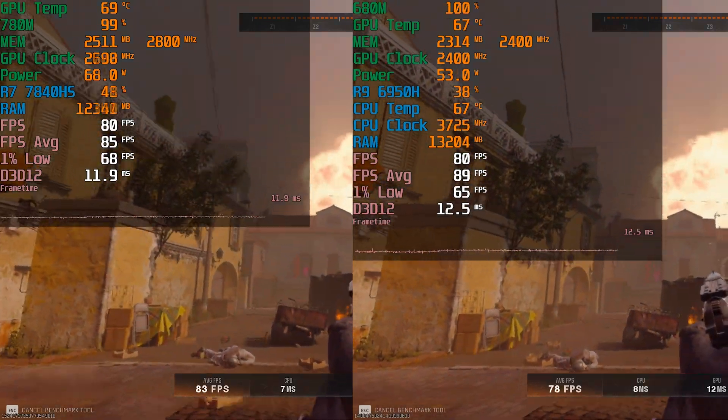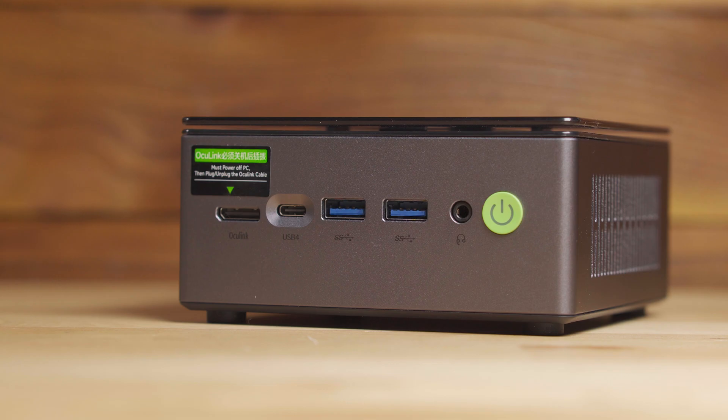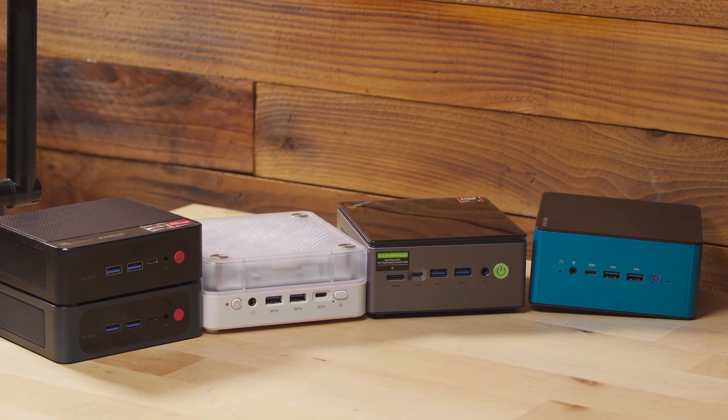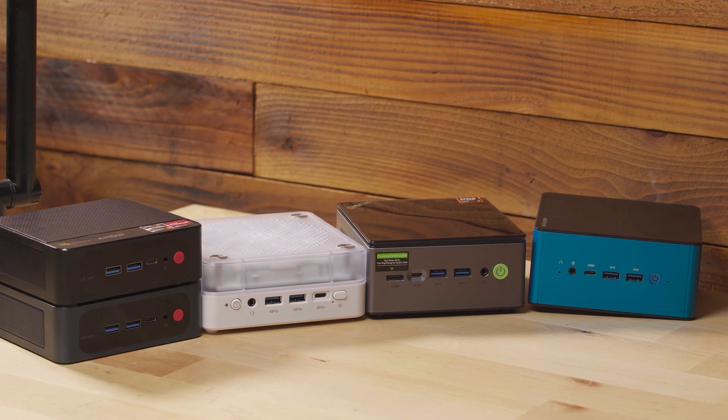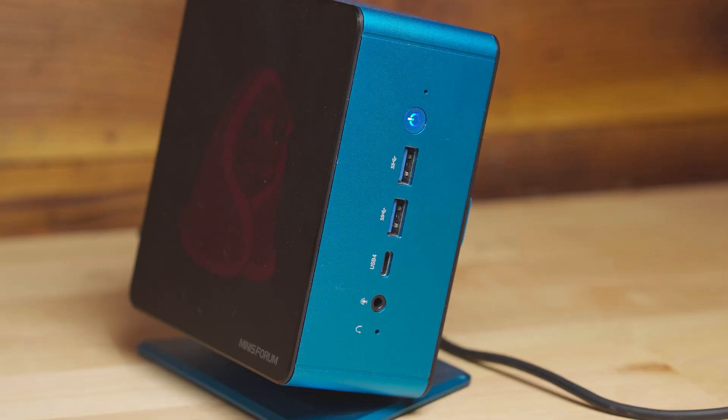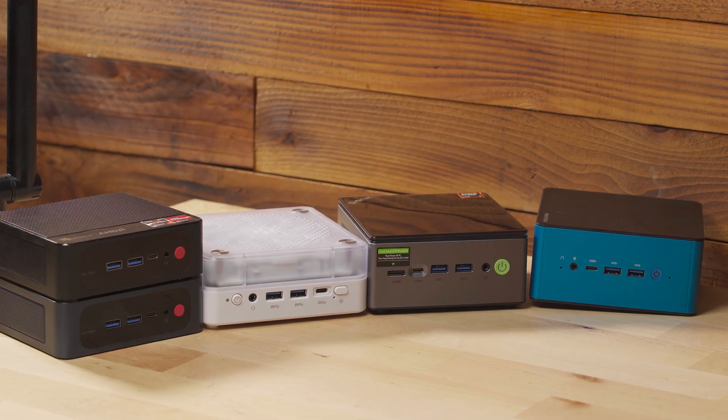That was honestly the biggest surprise to me in all of this testing. I'll have to take a look at another system with the 7840HS, maybe even one with the 7940HS to see if there's any difference there. Overall, it really seems like if you want a decent experience playing Black Ops 6, you're going to want some kind of RDNA mini PC — whether it's a 6600H on the cheaper end or going all the way up to a 780M-equipped mini PC. A mini PC with the 890M would do a great job, but those are at such ridiculously high prices that I can't recommend them — just get yourself a normal PC instead.